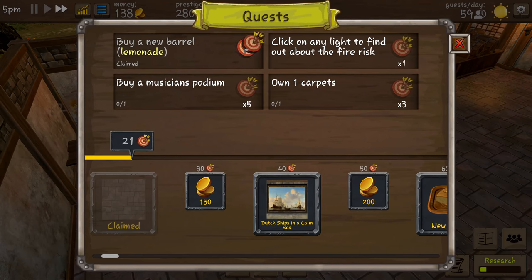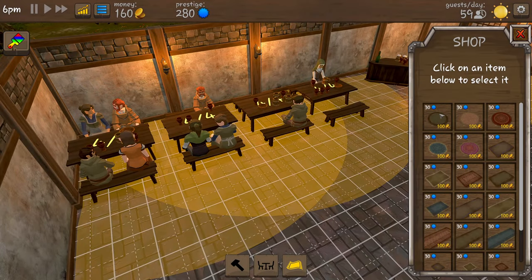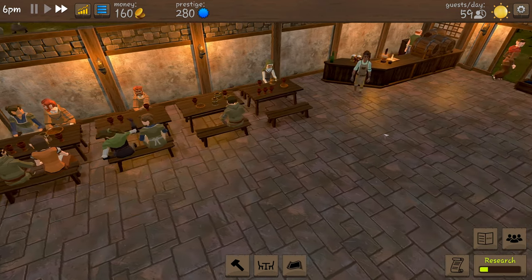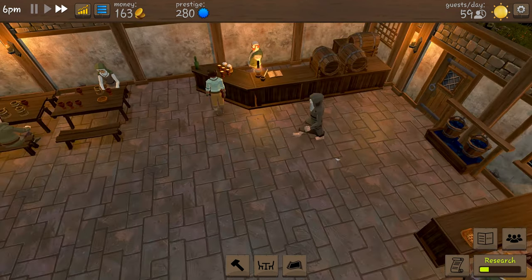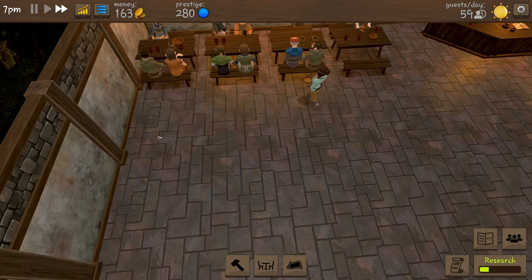Research done - buy a lemonade barrel, that one's done. We're nearly at 150 - if we can get a musician's podium that'll take us to 29 points. One more carpet - can we actually afford a carpet? I don't want to spend 100 coins on a carpet just yet. No, we're not doing it. We need 200 just to get a table in.